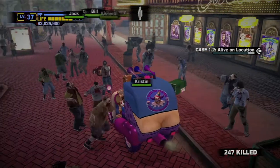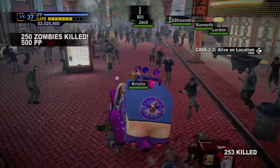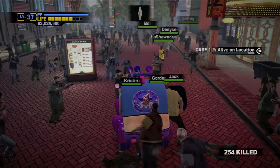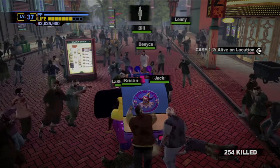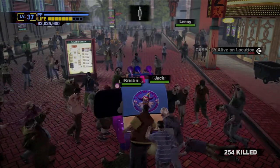The tricky part is actually finding the clown car. On the first day, it appears near the Slot Ranch Casino, as you see here. On the second day, it appears inside your arena zone, and on the third day, it appears by the arena after you defeat the boss, who I won't name because of spoiler alerts.